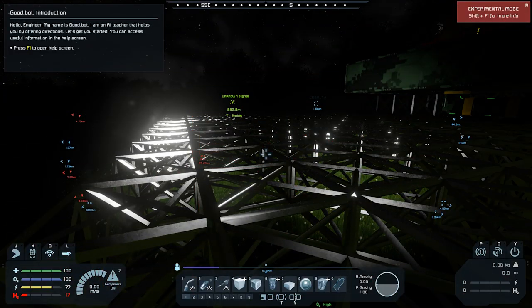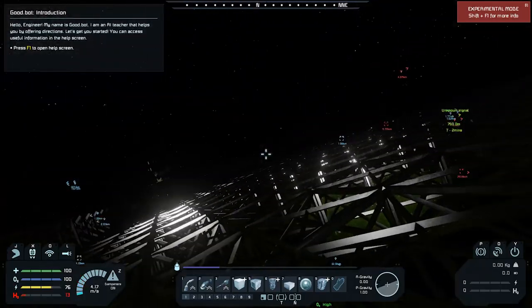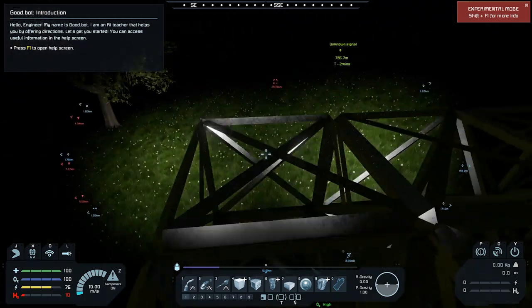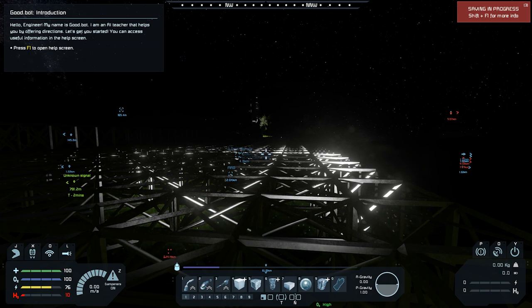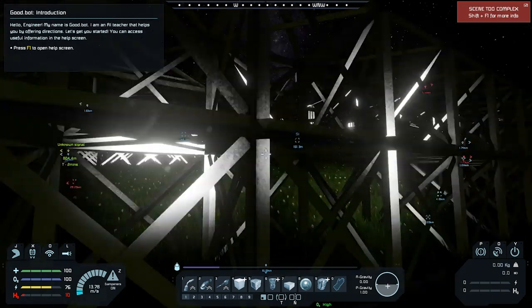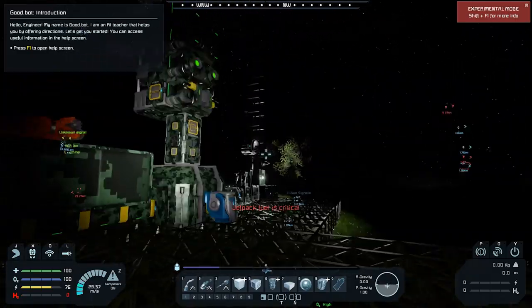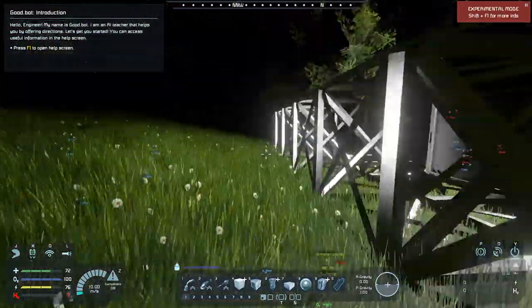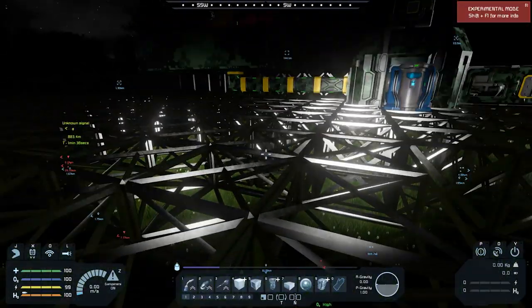All right, there we go — we've built the floor of this section, you can see it right here. This whole thing looks big, but I don't know how big we're gonna need it for cars and stuff inside. We've made it big enough. This thing is gonna be like a fortress — we're gonna have turrets on top, solar panels. It'll be a beast. The floor is built, ladies and gentlemen!